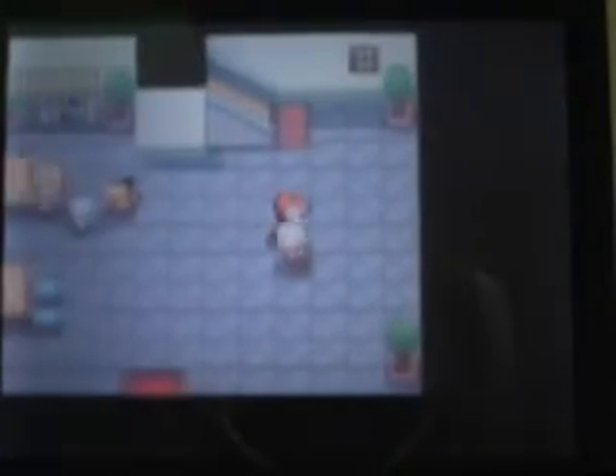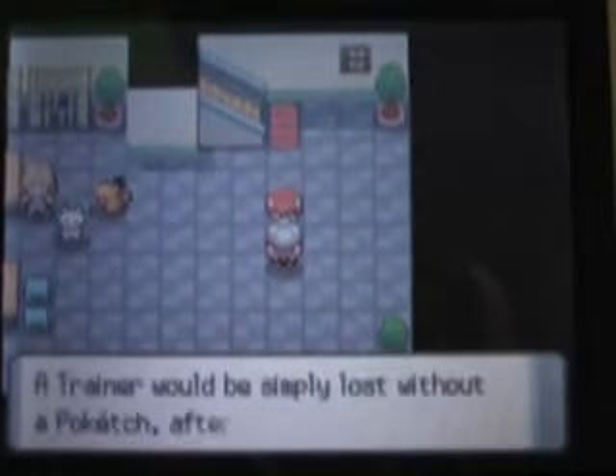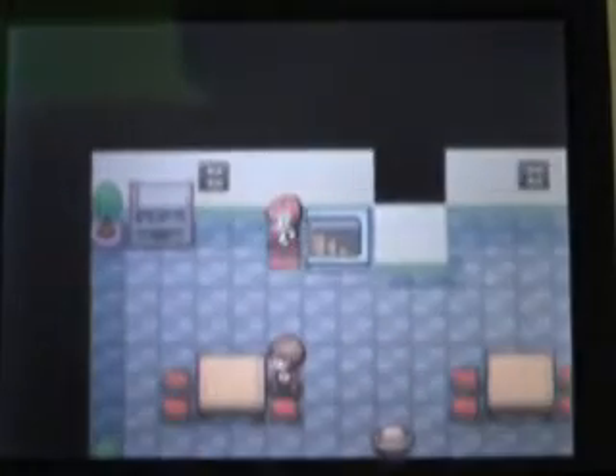What you want to do is either give it to your first party member, or you could give it to your slowest Pokemon, so when you put them in they don't lose. They get to attack first, and it's just easier to win that way.